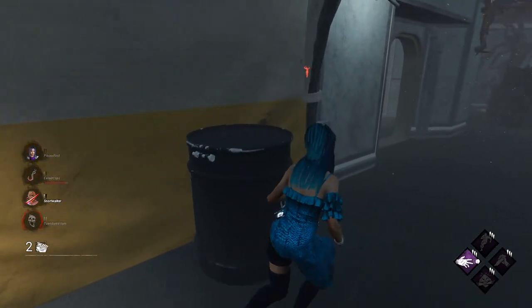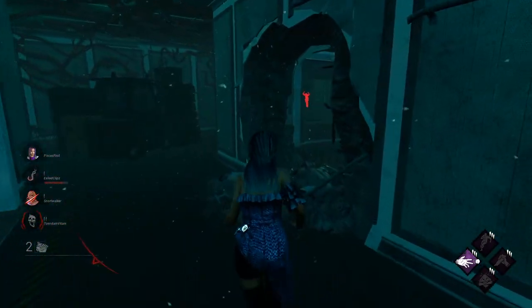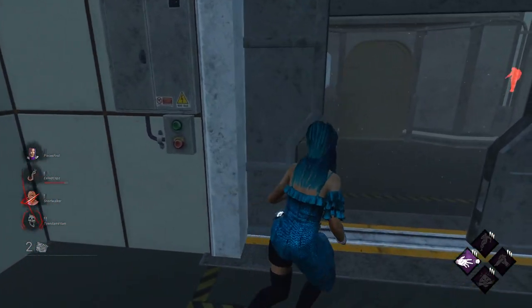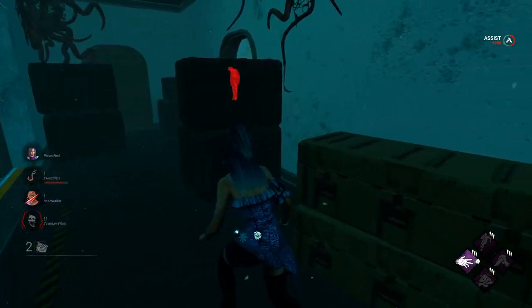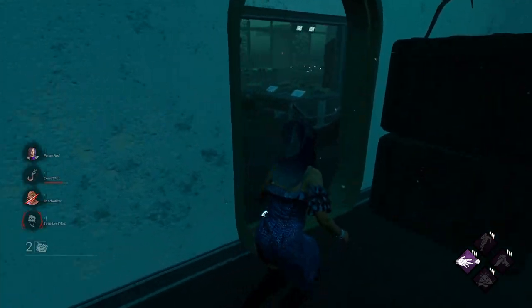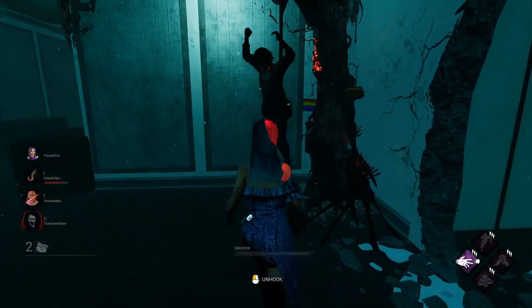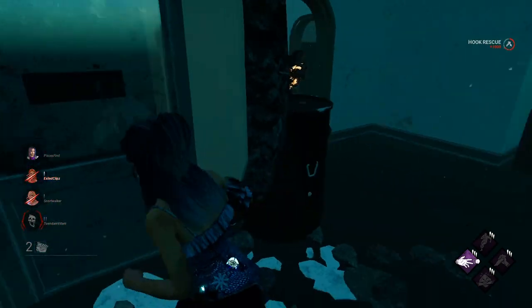Another little tip: Meg's throwing her arms kind of spastically on hook. From the beginning of this game's creation, that was the universal sign for camping. I kind of believe her because as I get closer to this hook I'm starting to hear the terror radius.